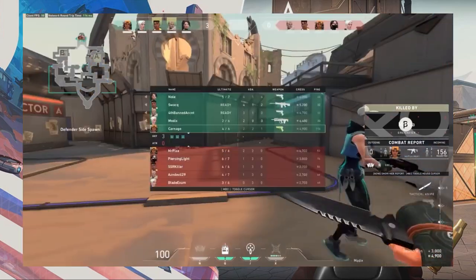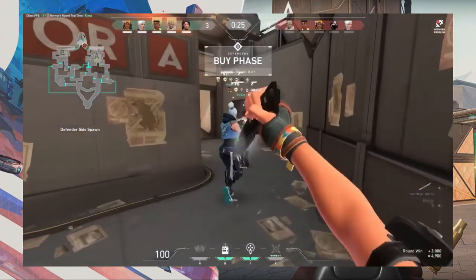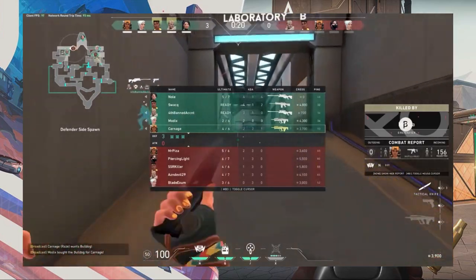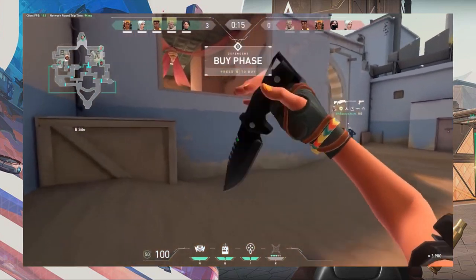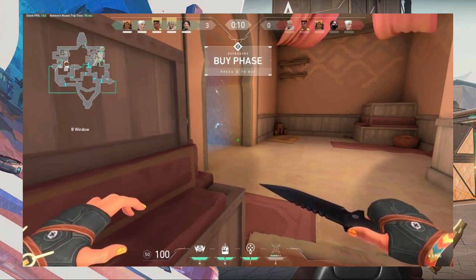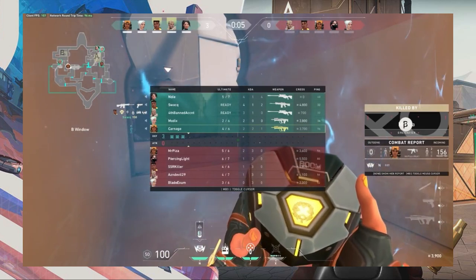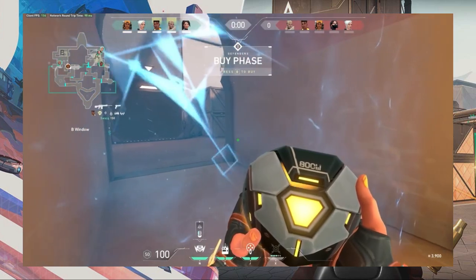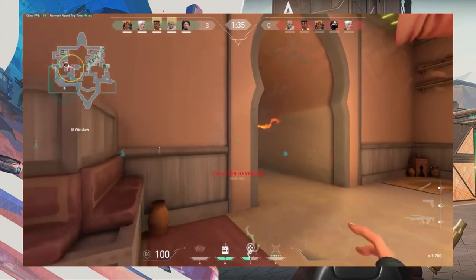Moving onto the utility side of the game: you need to be sure you're buying abilities and using them often, especially if you're not used to this type of game. Sometimes you forget that you have utility you can use, and these abilities can save you rounds. Keep in mind that you keep your abilities after you die, so it's not a huge investment into your economy. Even if you die you hold onto them, so during an eco round you might as well buy your abilities for that extra help.